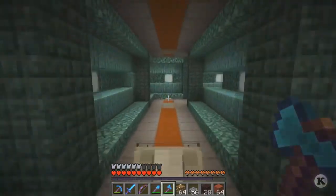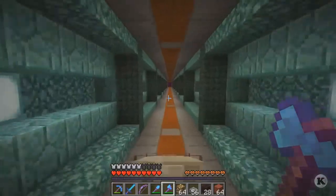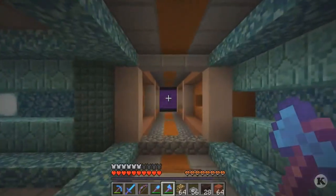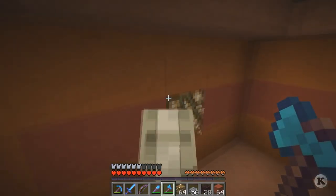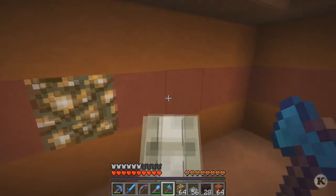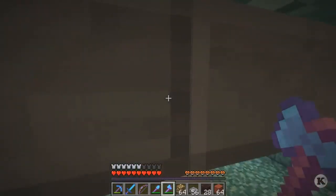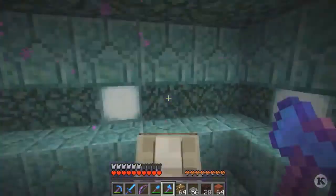The corner is done - where that sea lantern is was all netherrack last time. I finished this little section which was all just netherrack; it was pretty easy since I have the guardian farm for the prismarine blocks. It turns and connects to the mesa direction. I still need to push these stable blocks back on some of the endings - you can see it looks much better pushed back a bit for that 3D effect.